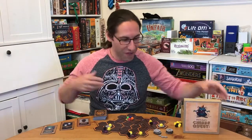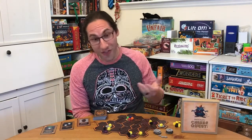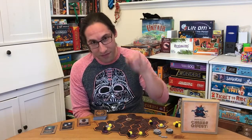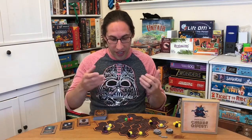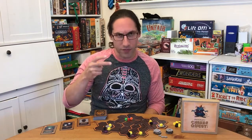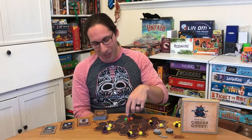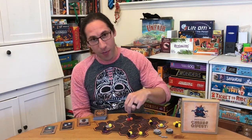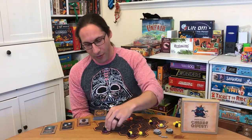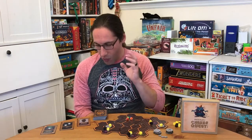These are prototype pieces, so again, prototype pieces: the yellow pieces are the cheese, the black pieces are the cats, and these are the mice. It's a race — the first mouse to get two pieces of cheese wins. You need to make your way to the cheese, grab it, and make it all the way back to drop it off at your nest twice, without getting stopped by cats.